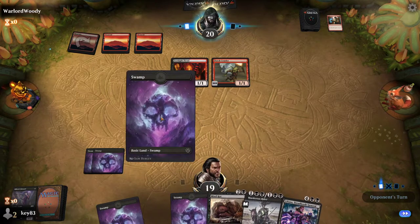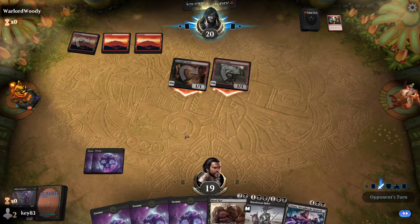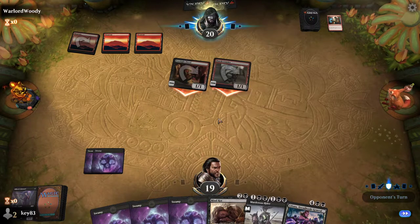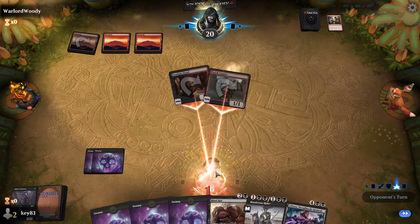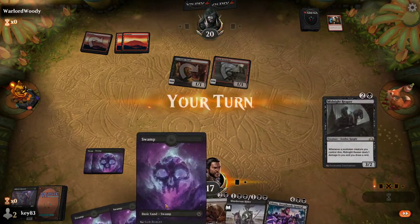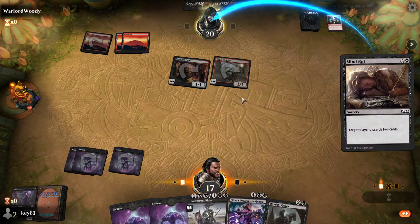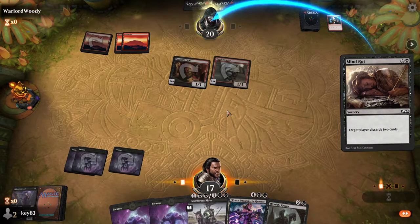I'm going to play a Torch Courier and then go to combat. If I had blockers, I could try and block a creature, or I could ignore it and just take two damage in this case. And as I'm playing a nasty deck, let's get rid of some cards. This is where the stack comes into it — let's play the spell, and because I've got an instant speed spell, I can cast that in response.